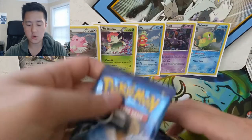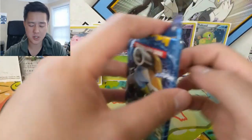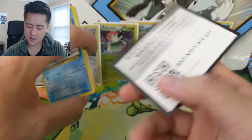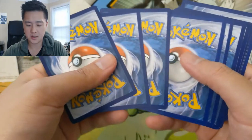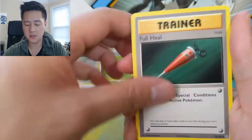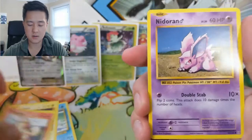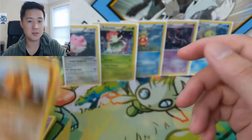We got two Evolutions packs — wouldn't mind getting that Mega Blastoise alongside the Mega Charizard. I expect the Mega Charizard secret rare version to be the biggest hit in this set. We got a Machop, Full Heal, Potion, Magikarp — love all this vintage art. Growlithe, Nidoran, a reverse Koffing, and then a Dodrio trio.